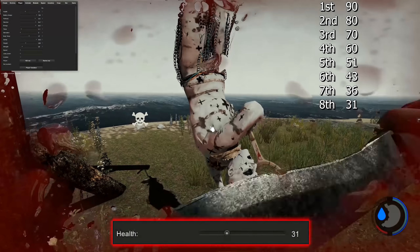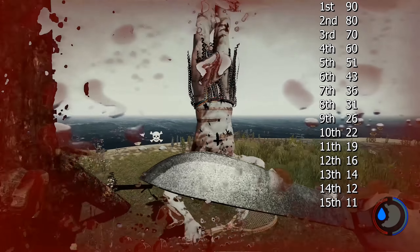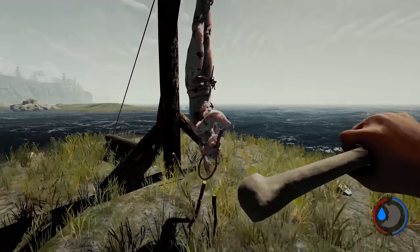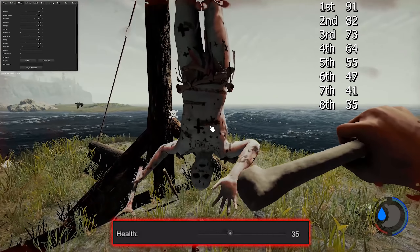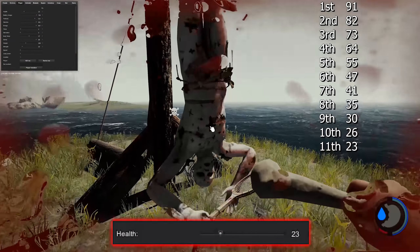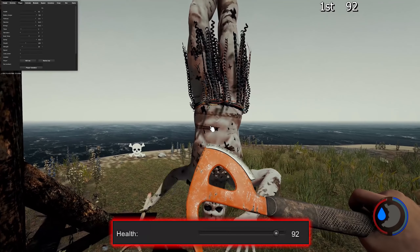Even though the inventory says the katana and machete have no block, they actually still block quite a bit of damage, so it's still worth blocking with them. The interesting part about the health mechanic: from 100 to 60 health your block is at its lowest, then you start blocking more damage the lower your health gets — until you reach 10 health, where your block reverts back to the 100–60 range. It's really confusing; I've spoken to people good at maths and they can't work it out either. Basically your block is best between 60 and 10 health.